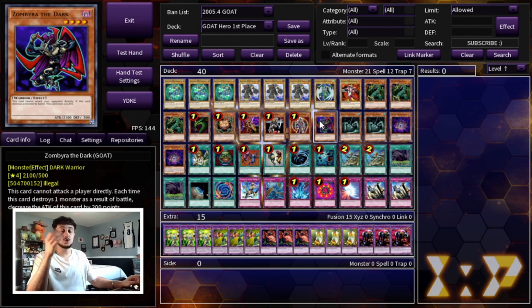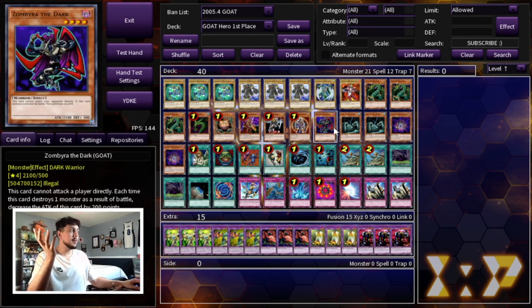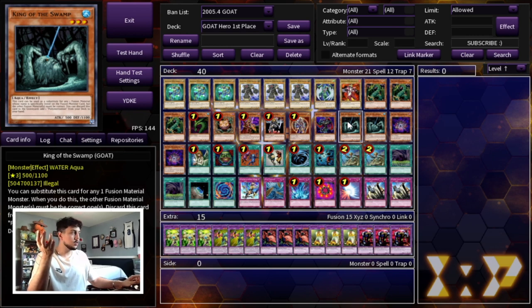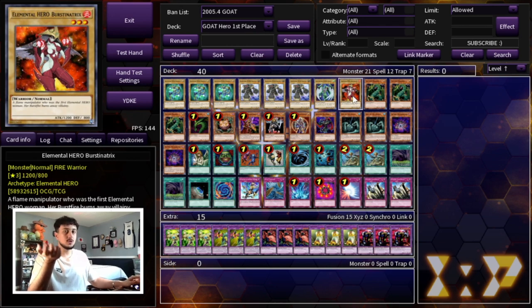I only summoned BLS once the entire tournament and it baited out a Mirror Force. I was fine — main phase two I went Fusion Gate into Thunder Giant, popped their monster, and sat on it while they were top-decking. Then we're playing one Zumbria — a 2,100 attack normal summon that outs a lot of threats. More importantly, Zumbria gives you access to Last Warrior from Another Planet, which is one of the most broken cards in the format if you can get it off.